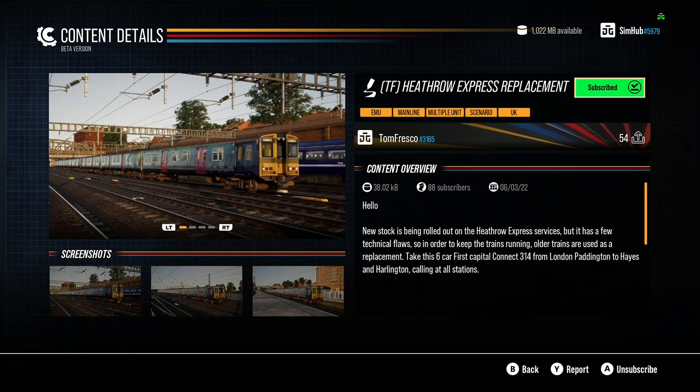I thought it'd be nice to bring it back to show what the scenario is actually meant to look like with the correct delivery. This is a Tom Fresco scenario — he makes really good scenarios. I'll also show you in this video the reskin you need. Don't forget to hit subscribe, the notification bell, the like button, and the share button. Links to Twitch and Discord are in the description. You'll also need the CAF Kafkar Circle for the Class 313.